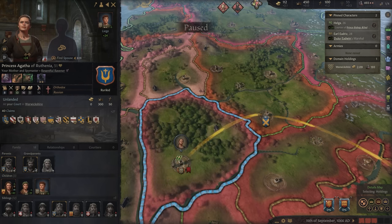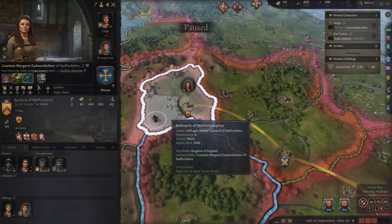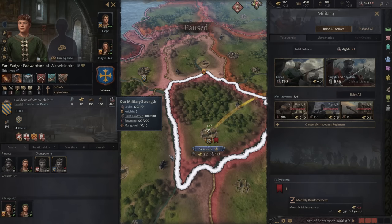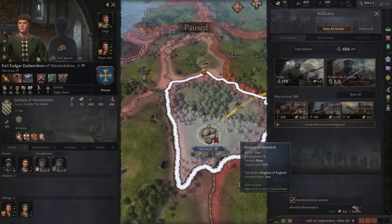We also have our sister — she's got Stafford up north and she also makes a bit of money. We need to one day pick that up. We have a rather paltry military force right now: 179 levies, 5 knights, 100 light footmen, 200 bowmen, and 10 mangonels. That's okay though — we'll increase it over time, and I have a plan to get a very powerful ally.